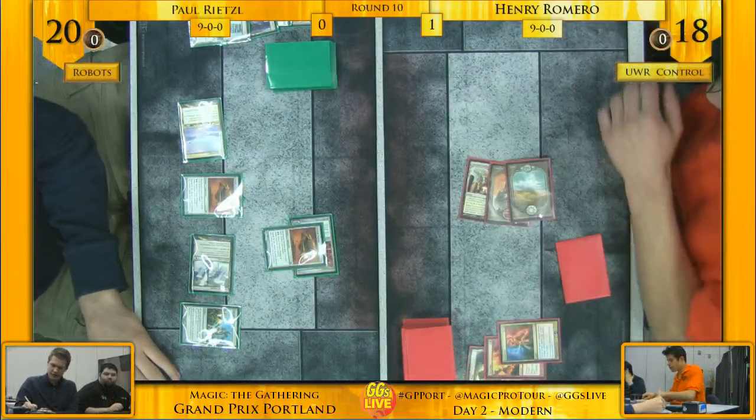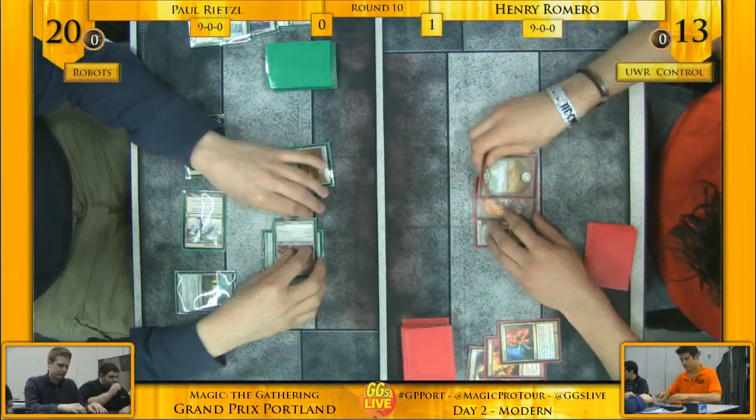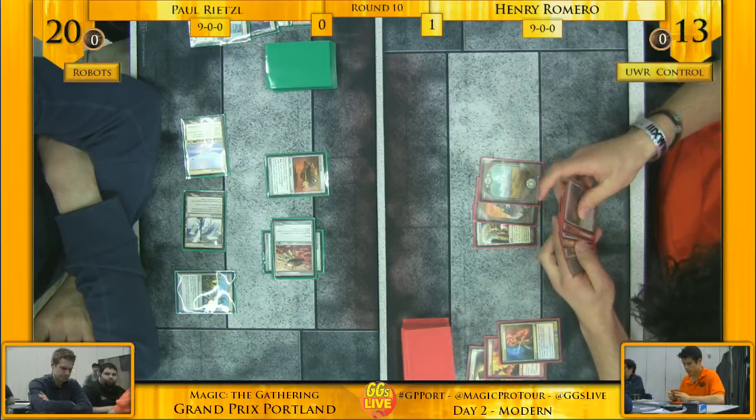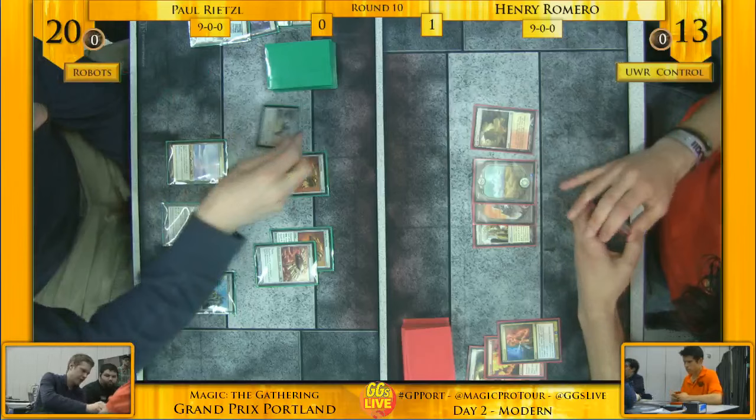Henry's got an Electrolyze, a Lightning Helix, and a Path — his hand is stacked. And he Electrolyzed both Man Lands! It was a beating — a three-for-one, which you do not see that often, and it also removed the counters from two Cranial Platings. That was the game right there. Paul is really going to have to dig to come back from this, but the deck has a lot of threats and with two Cranial Platings on the table, Romero still has to kill every single one of Paul's creatures.